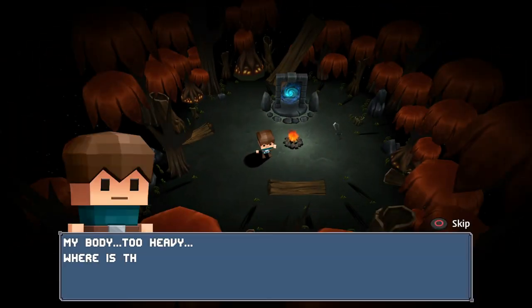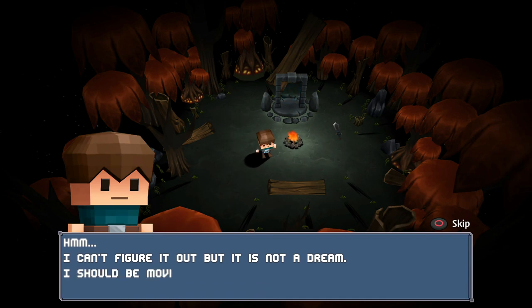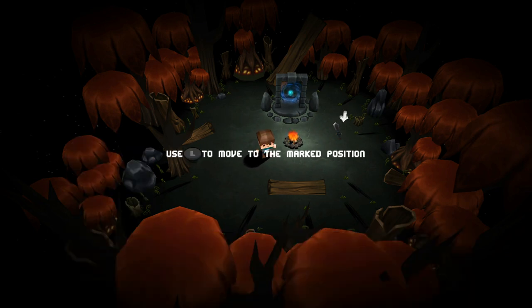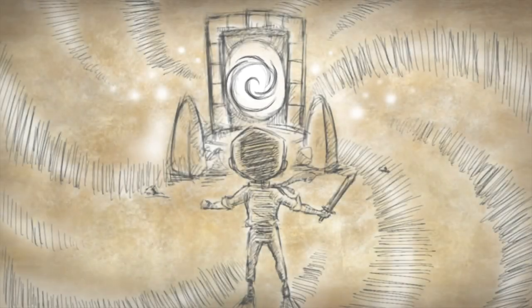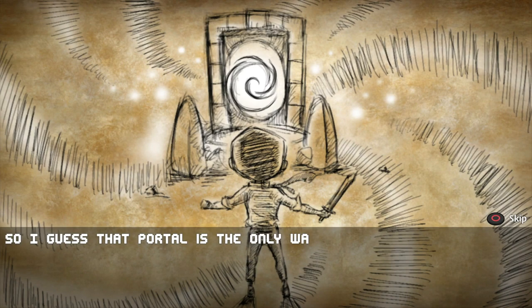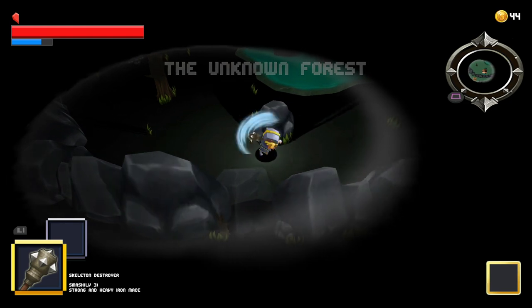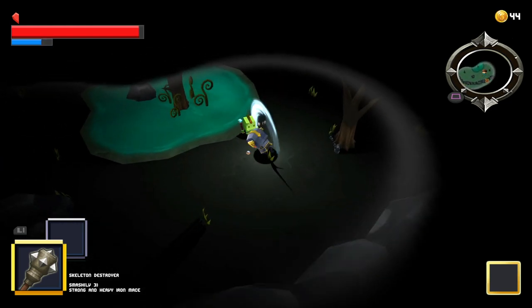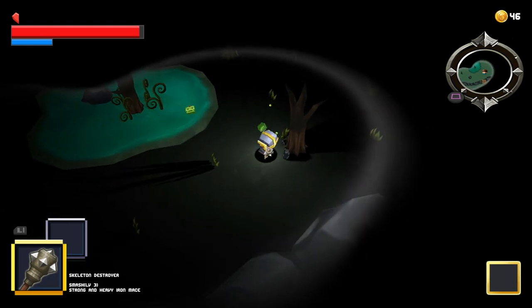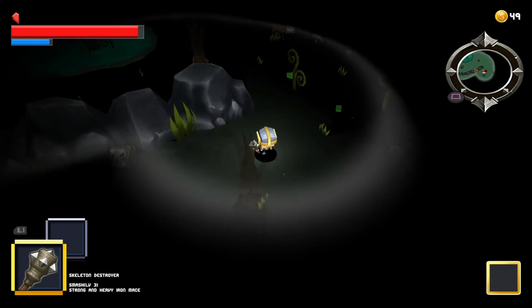You start the game as a randomly selected cube character with a randomly selected weapon in the top-down view. You wake up confused as to what to do but a small yet simple tutorial gives you the basics of your controls. There's also a portal to go through and as you enter it the real adventure begins. Using the right stick to swing your weapon in any direction you must traverse the different areas killing any enemies in your path. The areas are dark like a fog of war but as you move you uncover more of the area, shown on your mini-map. The goal is to find the various portals in each area and traverse through them until you find the final boss.